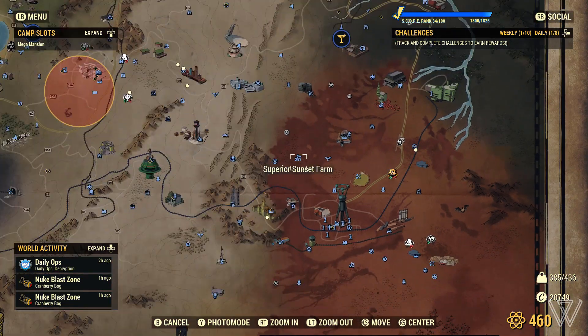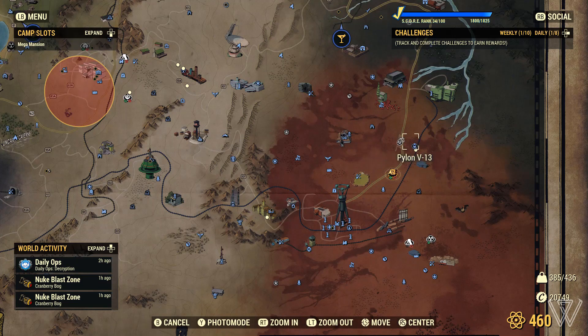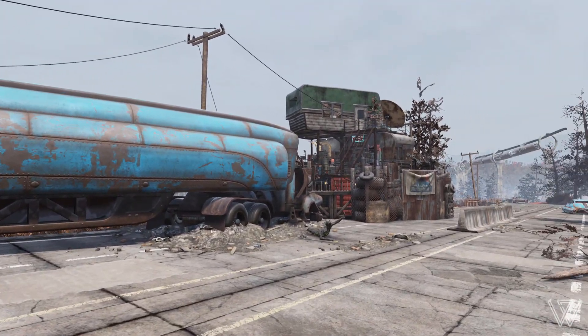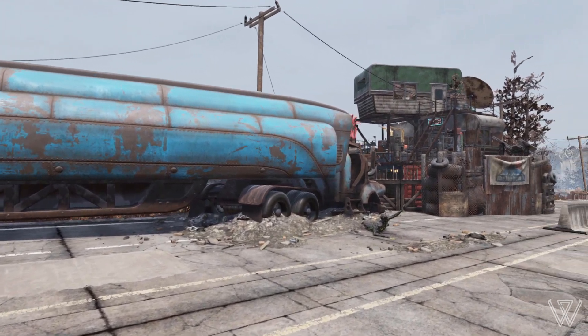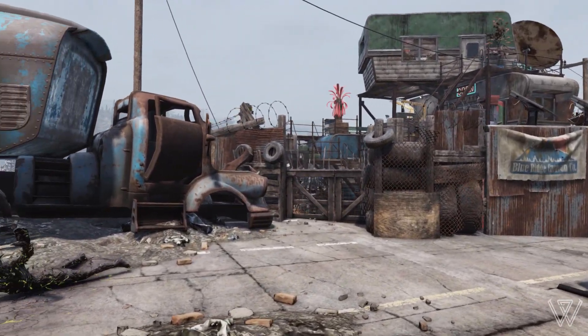If you want to see where I'm building on the map, it's just a little bit north east from Watoga. If you follow the highway — Route 65 — you'll get right here. It's quite a nice little spot, but we'll get into that a little further on in the video. So let's go ahead and take you on a straight little tour.